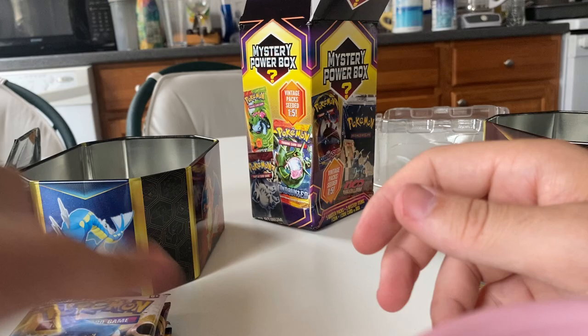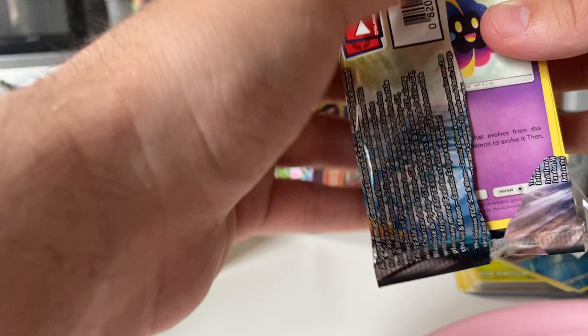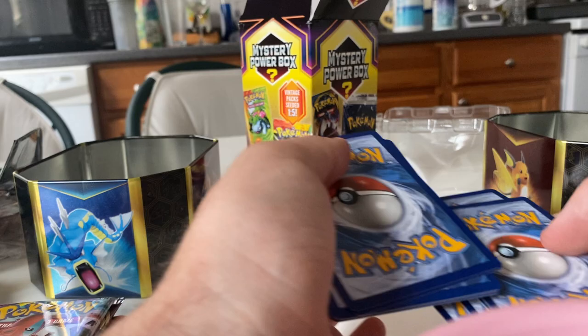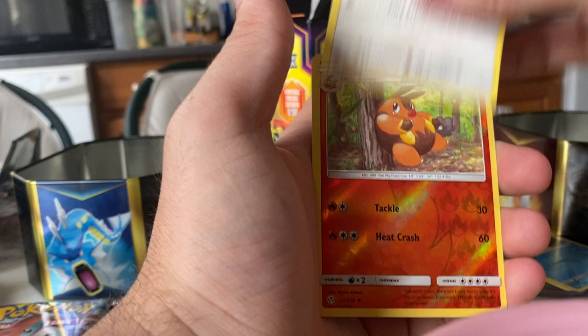Let's get into the Cosmic Eclipse packs. I'm not expecting to get anything from these, because Walmart — I don't really trust at all. I feel like someone was telling me they reseal their packs and whatnot. So I don't really know what to expect. Not really expecting to pull anything crazy. Togedemaru, Absol, Cosmog, Psyduck, Trapinch. I actually don't even remember what's in this set that's good. Pignite and a Swoobat non-hollow.